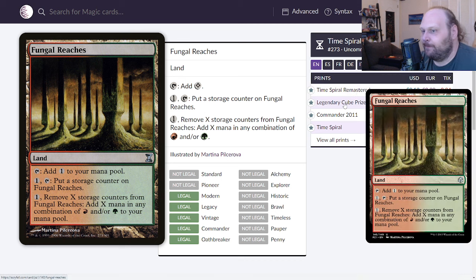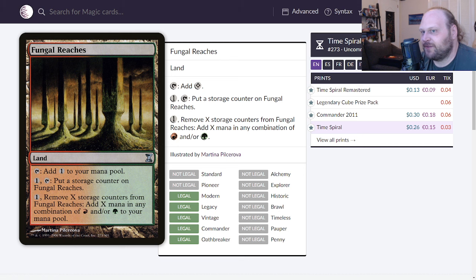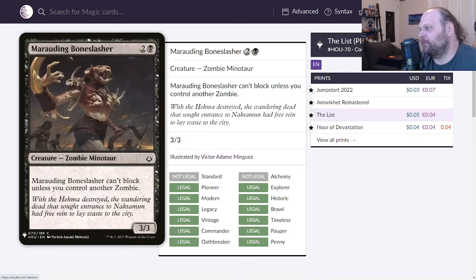Storage counter lands are actually really cool and not enough people play them — I think we should reevaluate them for Commander. I'll give this a 5.5. I tend to overvalue lands, and basics get five, so this isn't going to be better than a basic a lot of the time. But storage is still a really interesting ability, even if you have to pay one to put counters on rather than just tapping. Storage counter lands will always interest me.